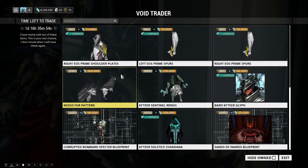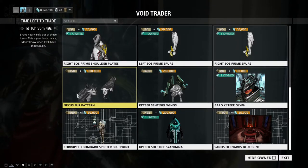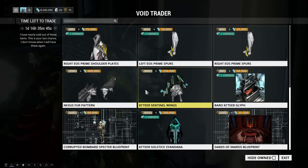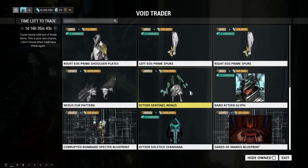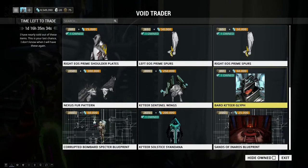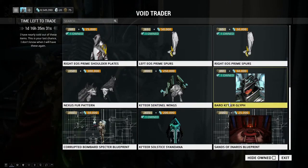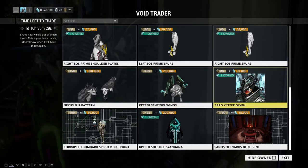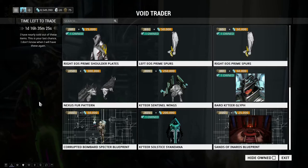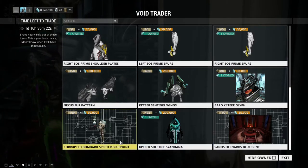We have the Nexus Fur Pattern for the Kubrow — I'm actually going to try to get this because I like Kubrows, I just haven't given them enough love. We also have the Katara Sentinel Wings with the diamond and angular aesthetic, and the Baro Katara Glyph — or as I like to call it, the Brocateer selfie.